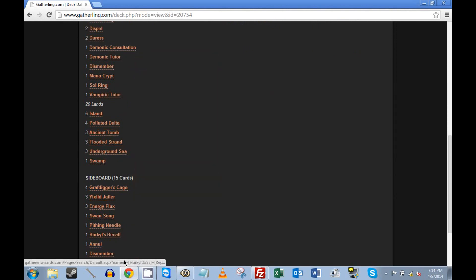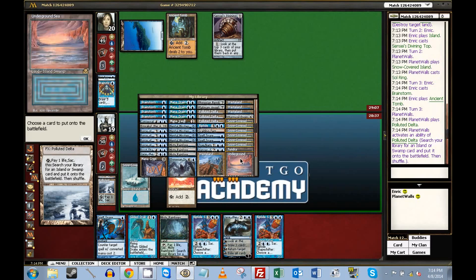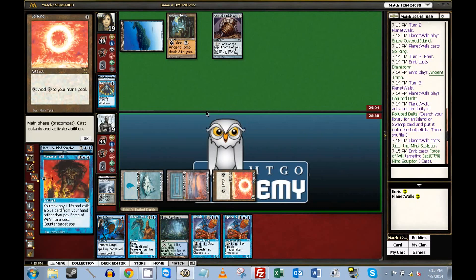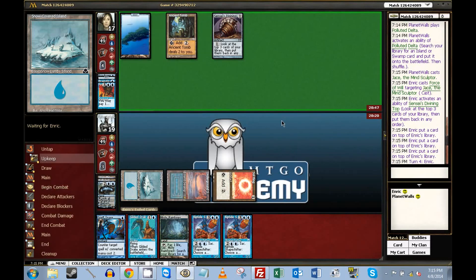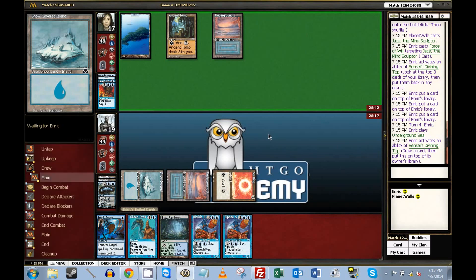If I can land the Jace, we're probably in decent shape. There's no reason not to find the Underground Sea. So I'm gonna drop this. He's forcing it, exiling a Ponder — that means one fewer Ponder he gets to use, which is good. He had to use his Force here, which is also good because then I might at worst be able to Gilded Drake something. He's drawing whatever he's got — that's scary because he could just play. Sorry, I still have pneumonia symptoms.